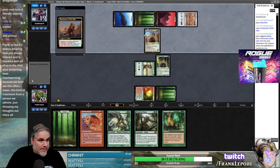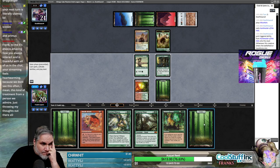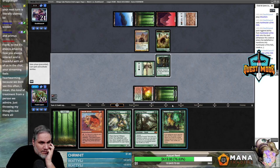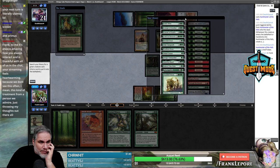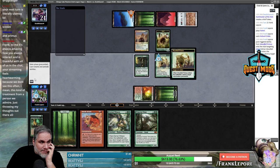Yep, that's fine. So we can either Sneak Attack Primeval Titan to put four lands into play, or we can just Natural Order for Woodfall Primus. I'm pretty sure we're just Natural Ordering Woodfall Primus. Let's make sure that's the correct play — it's not Crater Hoof here with only like three lands in play, and I don't think it's Avenger either. Woodfall is just the place to be.